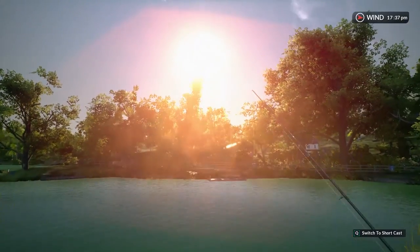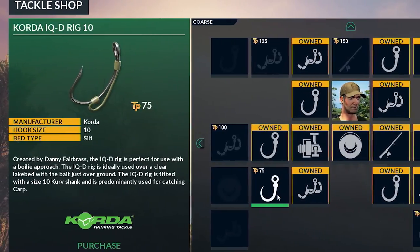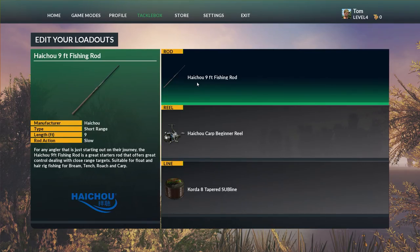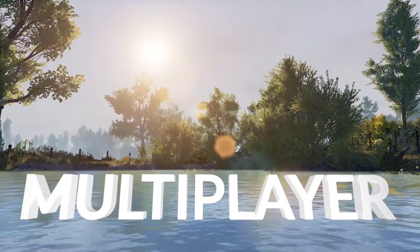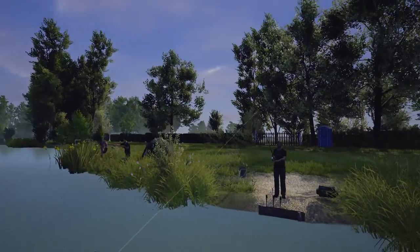You'll learn to spot signs of fish activity as you survey the lake. You can choose from a wide range of authentic angling equipment — use different types of rod, reels, rigs and bait in thousands of possible combinations to help you make your big catch. Whether fishing by yourself or with friends and opponents, in Dovetail Games Eurofishing, you're always competing.